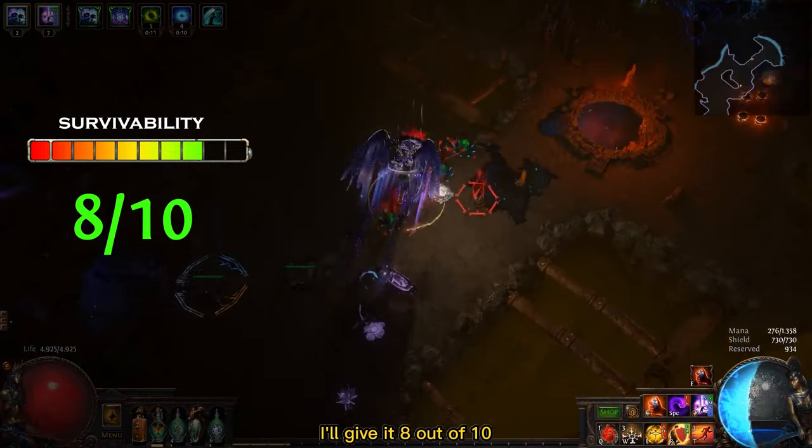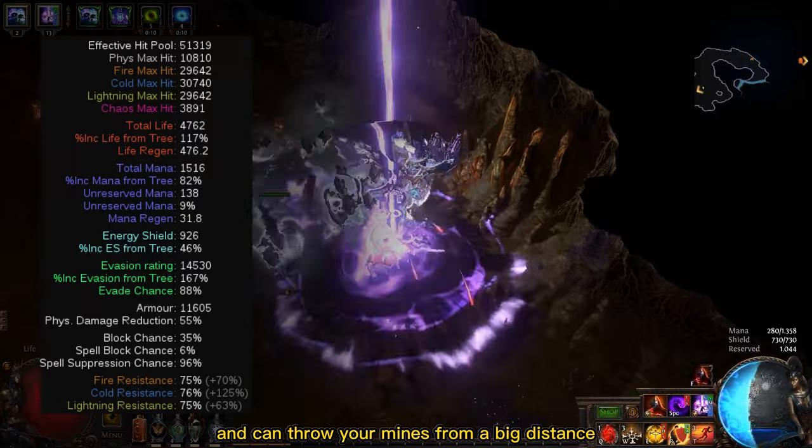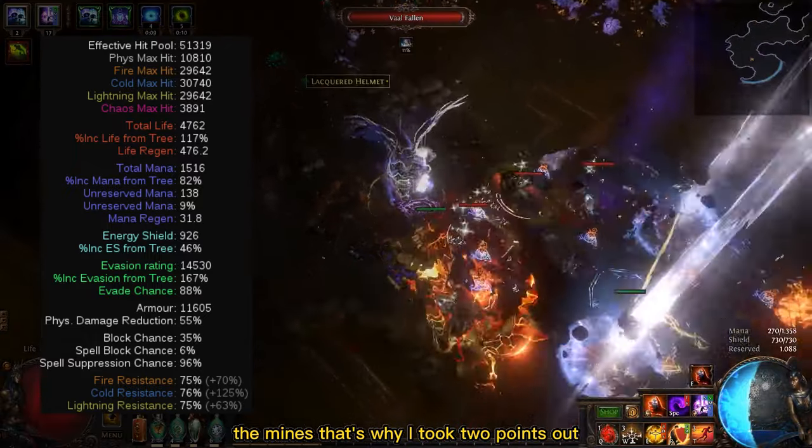For the survivability, I'll give it 8 out of 10. Even though you have Armor, Evasion, Spell Suppression and can throw your mines from a big distance, this build is still not very tanky and needs to stay still from time to time to deploy the mines. That's why I took 2 points out.